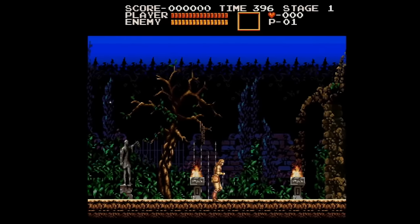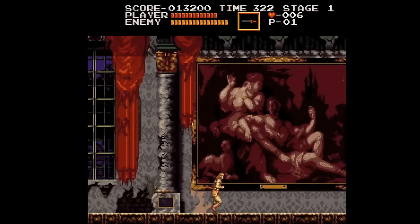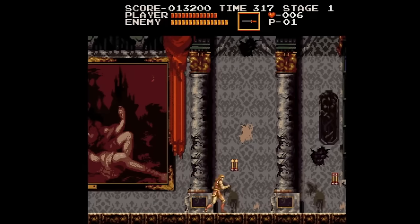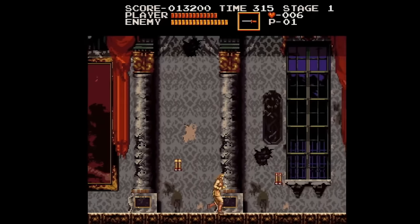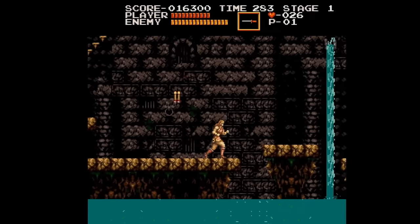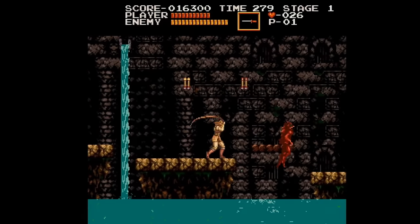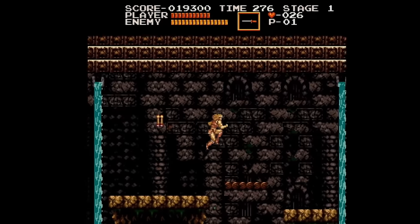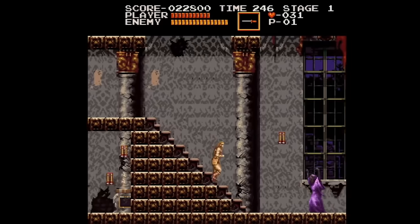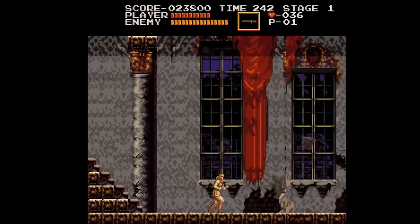The worst part about Castlevania for the Amiga is that the system could do far more than this. Just look at Akumajou Dracula AGA — a fan-made port of the X68000 version of Castlevania for the Amiga. Not only does it look and run far better than the official Amiga game, but it also sounds better. This is the game that Amiga fans deserved but never got until recently. Unfortunately, this is still just a demo and so far only the first level is complete. Hopefully we'll see a full release soon.